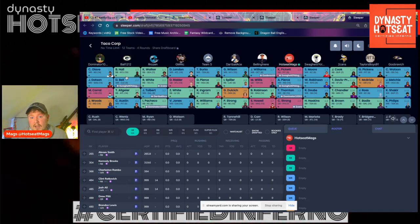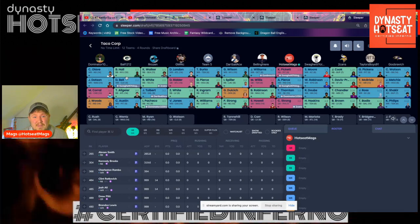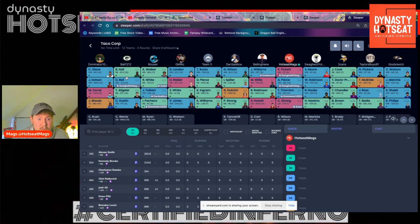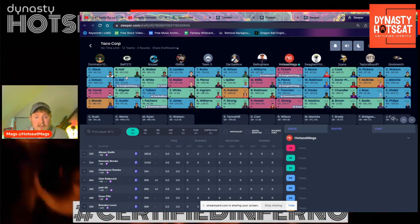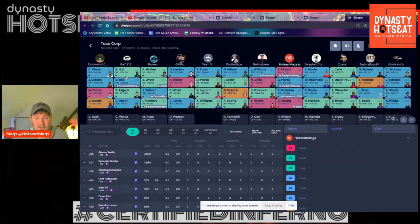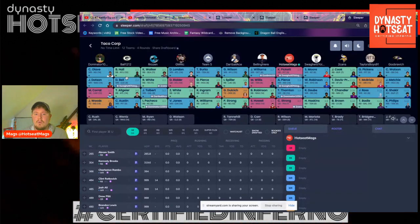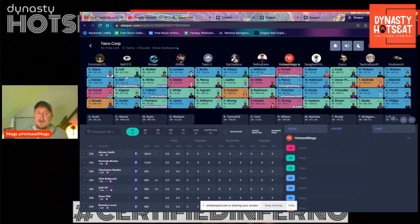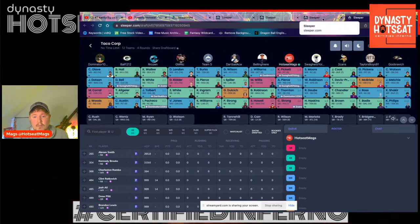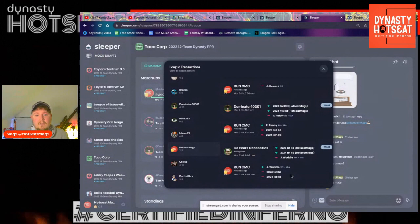You have people like Sky Moore who was going in the first there. You've got Treylon Burks and Drake London who have looked okay, I suppose. But look at the second round there — Isaiah Spiller in the second round, Davis Price in the second round. It's kind of a shallow, weak class. So I do stand by it, especially because it did bring me a title in this league. So let's have a look at some of the other moves I made this year.